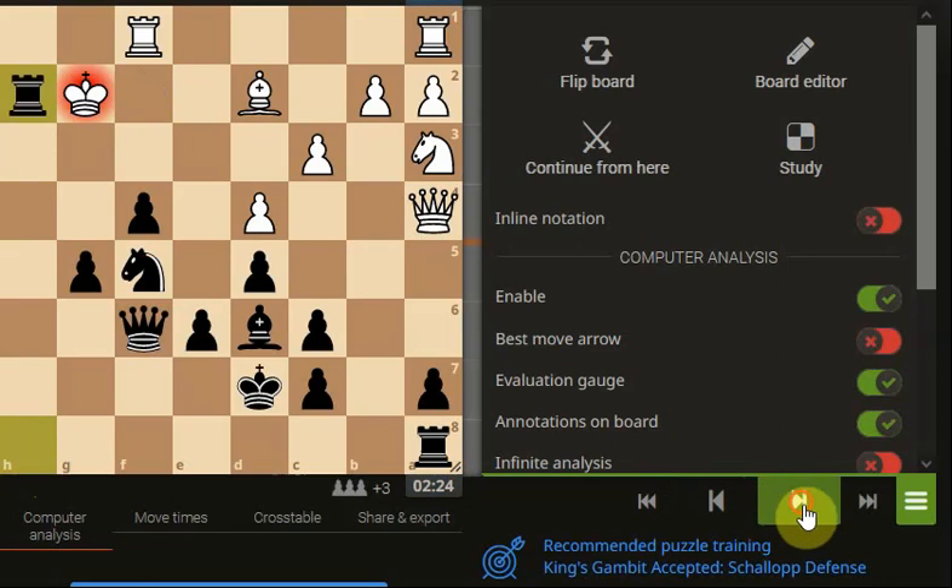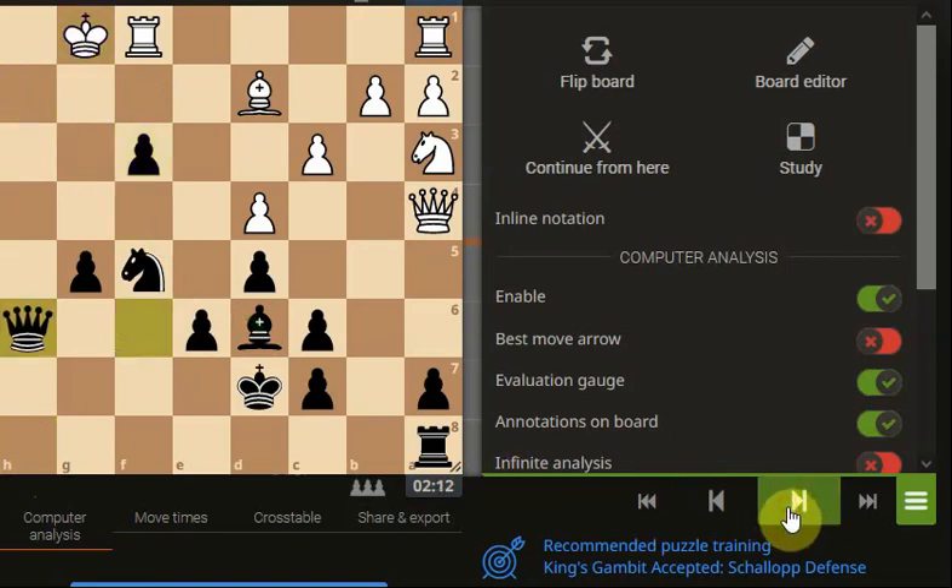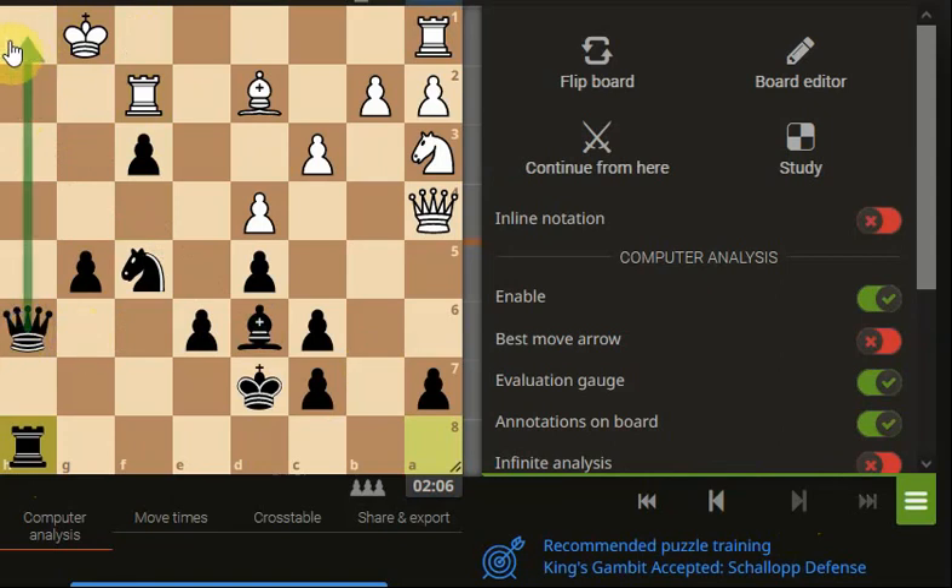So actually taking the pawn opens up the king and keeps it on that file. Now we can push through with a check on the king - we're winning on tempo. Now we can bring the queen across, looking for a nice tasty checkmate position. Brings the rook down, so we can double up and look to hit the back rank and get a checkmate that way. At that point the opponent resigned.